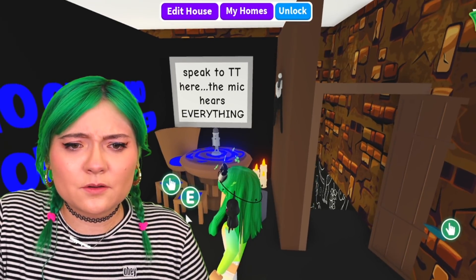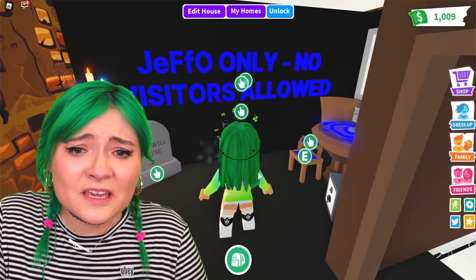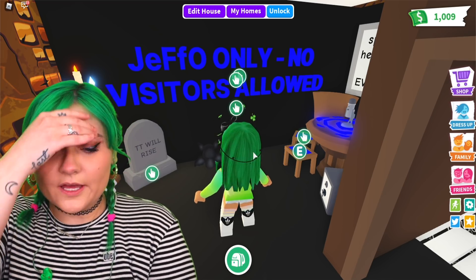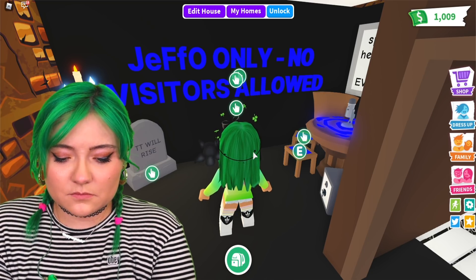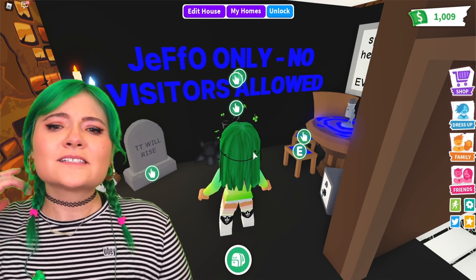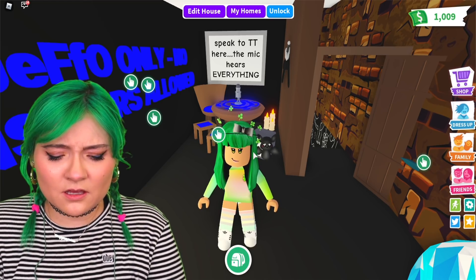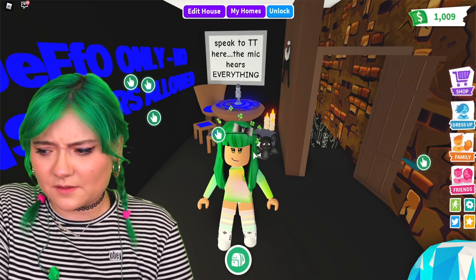It says 'Speak to TT here' — the mic, the mic. You guys, that's a microphone. Have they been spying on me? And is Jeff part of this? I'm gonna call Jeff right now. I don't know what's happening. Why would Jeff even — why does it say Jeffo only? Why would Jeff build a room in my house? I trusted Jeff. Why would he do something like that?